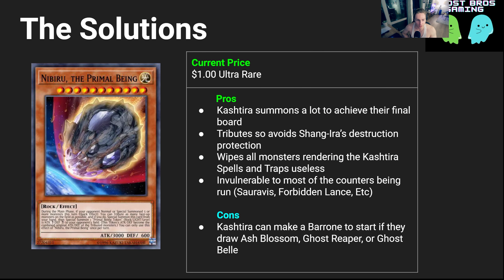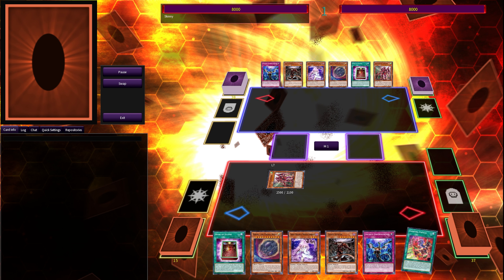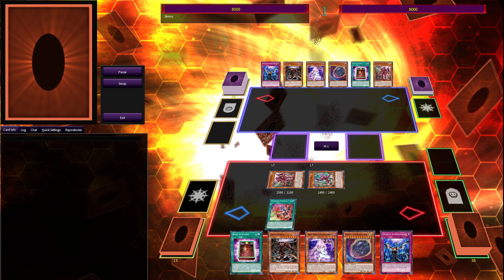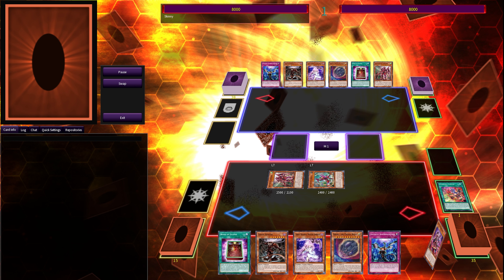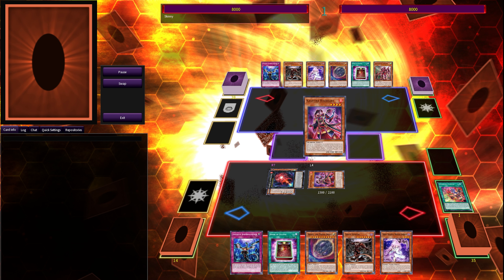First up on our list of solutions is Nibiru, and in my testing I think Nibiru is probably one of, if not the best, counter to Cashtira. Cashtira summons a lot to get to their final end board, and one of their monsters has destruction protection — which Nibiru gets around.